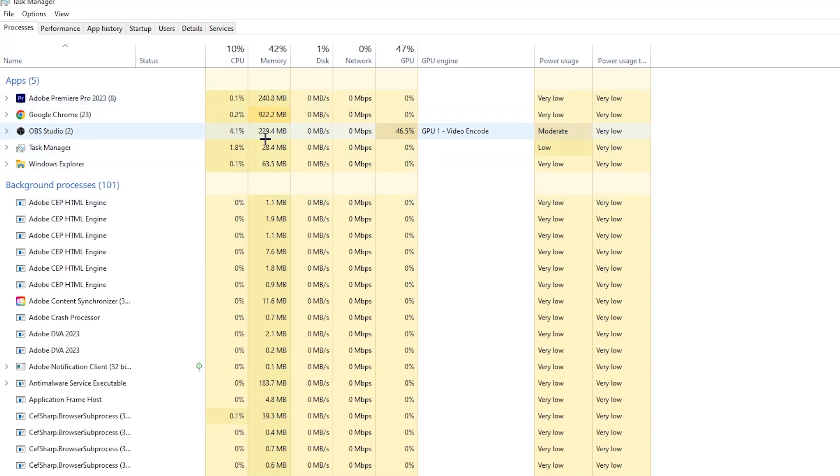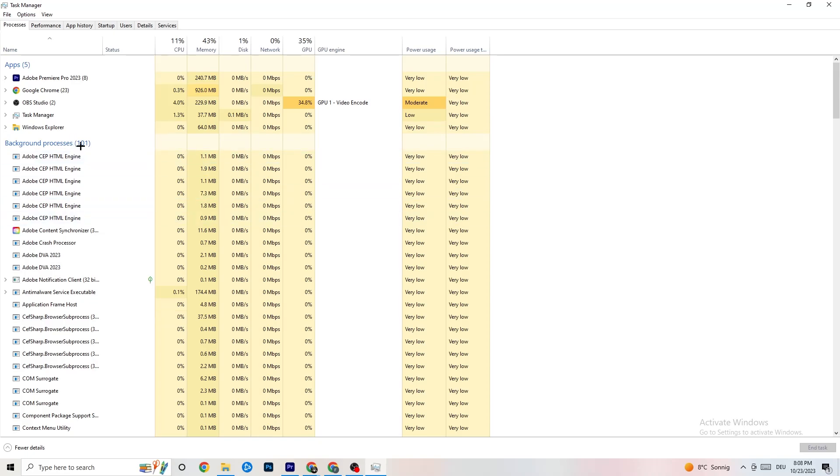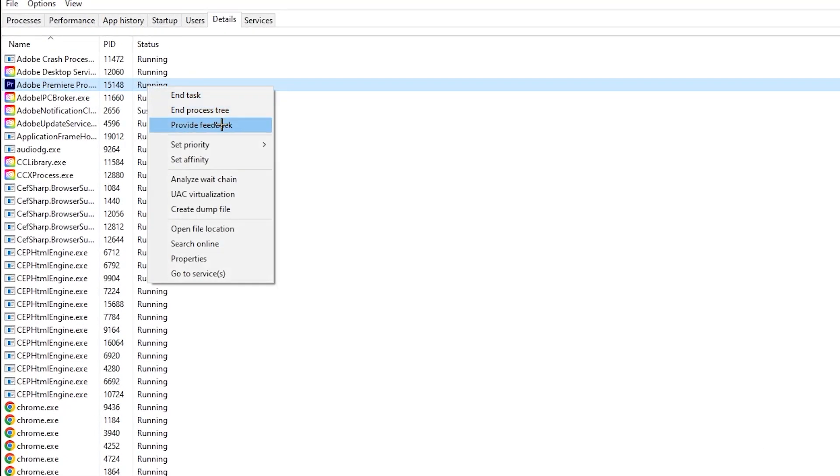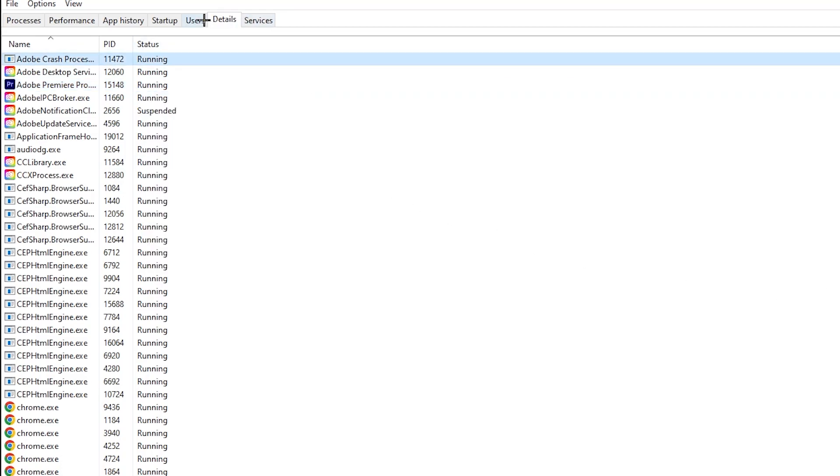Next, click on the Details tab in the top-left corner of Task Manager. Search for your game's process. Right-click it, hit 'Set Priority,' and change it from Normal to High or Real Time — try both and see which works better for you. Hit Apply and then you can exit.